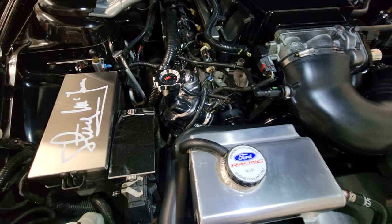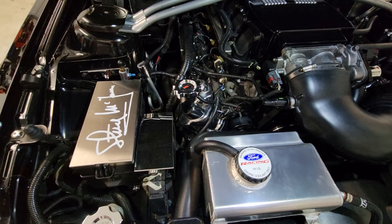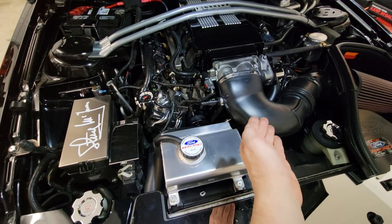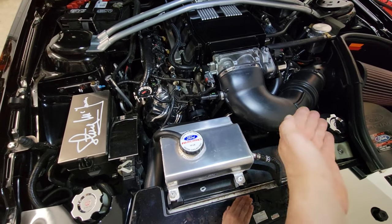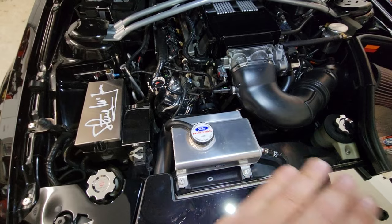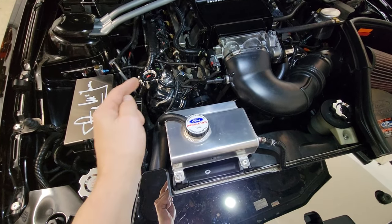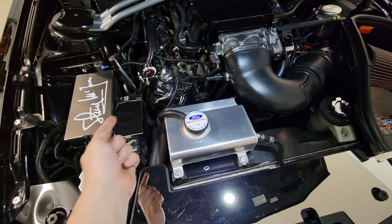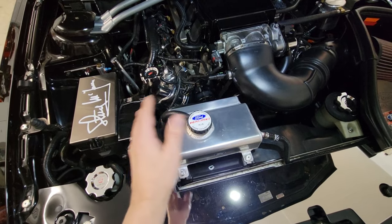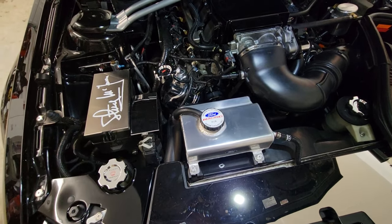Another common issue with these 4.6s, even low mileage ones, are the cam phasers. It's a three-valve, dual timing, dual cam phaser engine. When the cam phasers fail, this engine will set off numerous engine codes, and you must address it quickly. It's pretty easy to remove the valve covers and do one cam phaser without taking much else off, except for the cam phaser bolt and using a timing chain wedge.